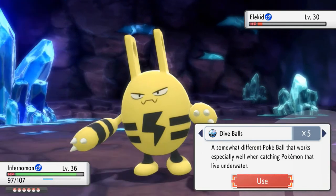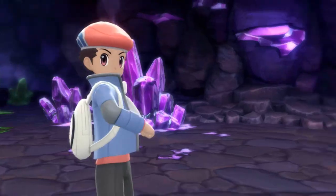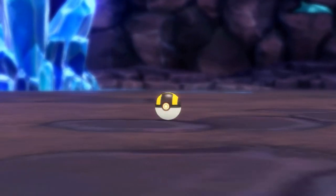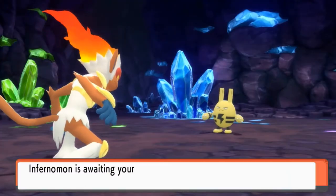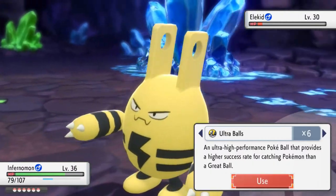Let's go with an Ultra Ball — baby Arceus, help me out right here. Get in the ball, stay in the ball. Damn it! It looks like this guy is not going to go out without a fight. He's throwing out punches; he's not going anywhere without swinging. Let's see what kind of Poke Balls we got right here.